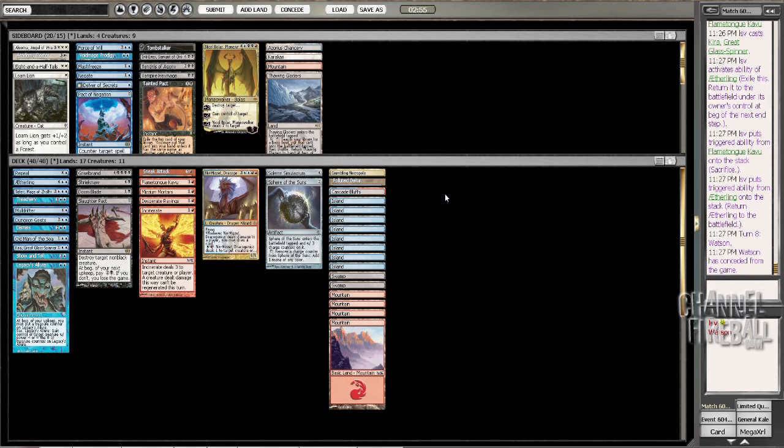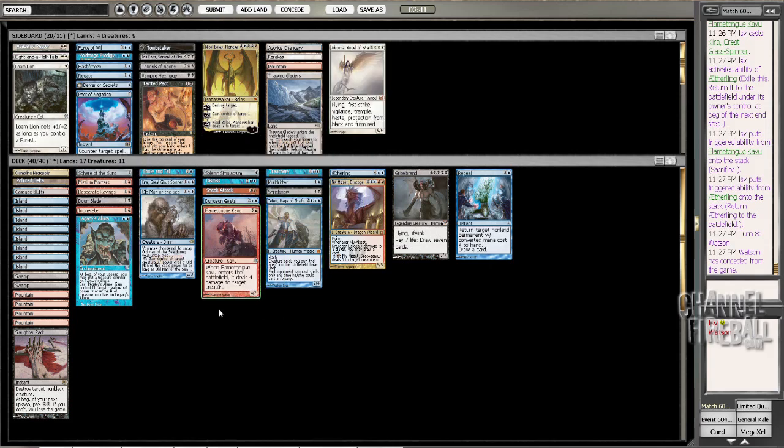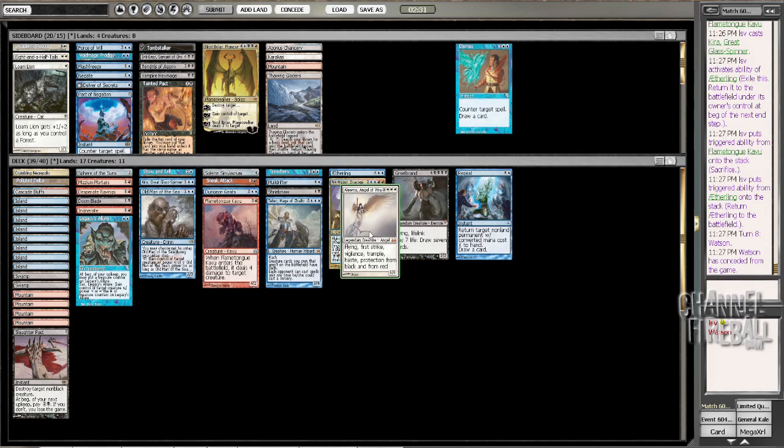Winter Orb — I used my one answer to it, which was the Repeal. Not siding in another. I still don't really think I want Caracas. I could actually put in a Chroma, because Show and Tell with Chroma is nice. I didn't see a source of Plushes or anything like that — I'd have to draw literally just Show and Tell. Against something like Winter Orb though, that might be worth it.